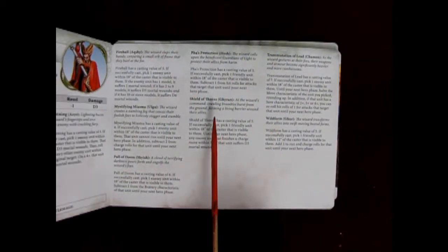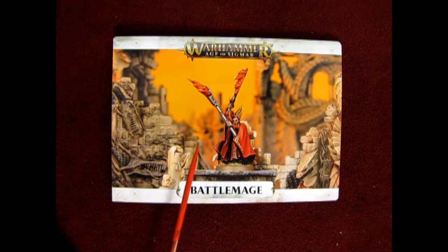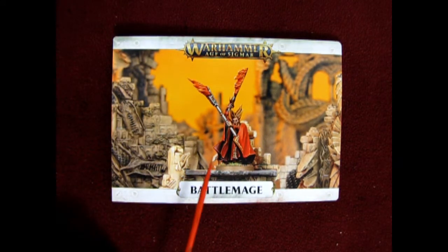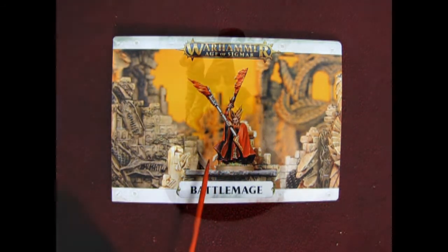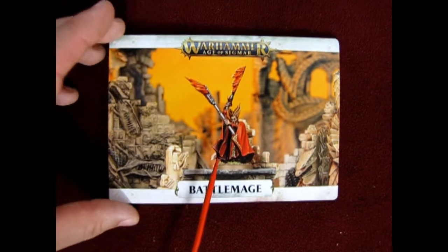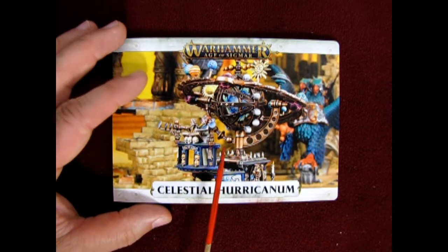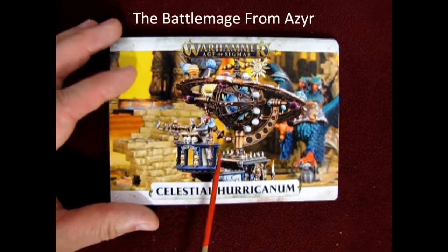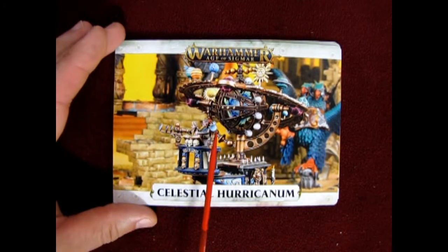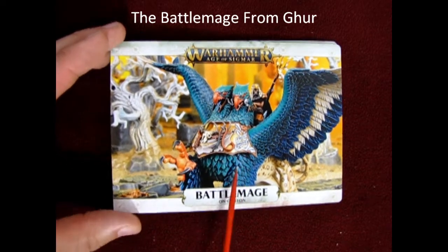I have some of these wizards covered by other models. A long time ago I had the Dwarf Adventurer set with a little tiny dwarf wizard metal model, and I built him from Aqshy, which is the Realm of Fire. The Celestial Huracanum has the battle mage from Azyr on it. There is no standalone battle mage from Chamon, but there is the battle mage from Ghur who is on the double-headed griffin, and that is his war scroll.